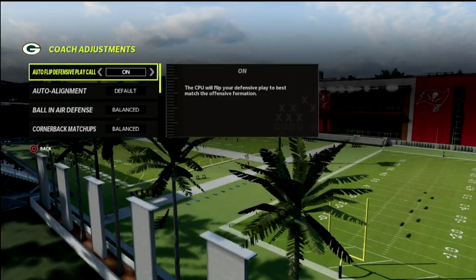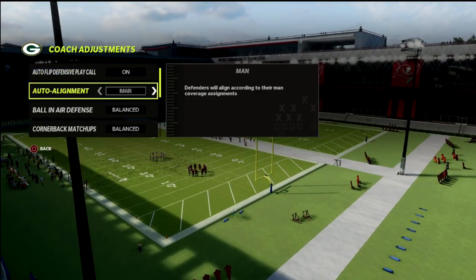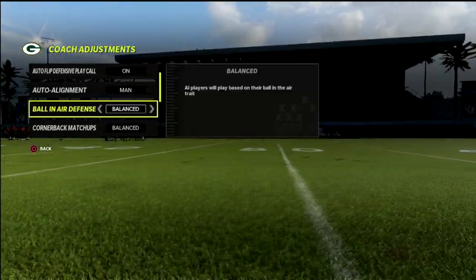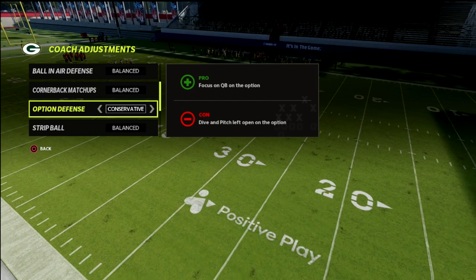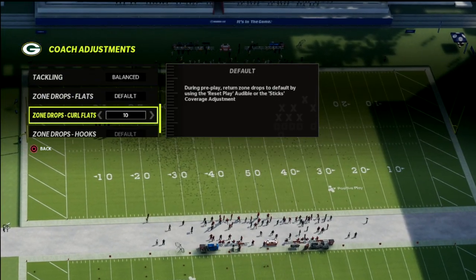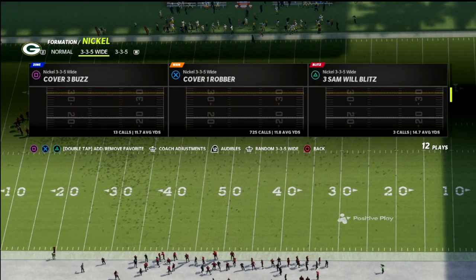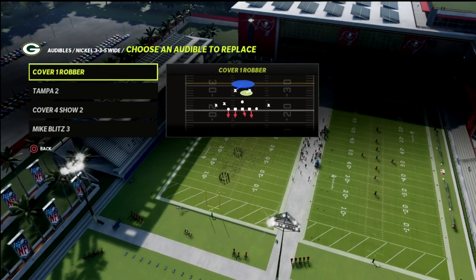We're going to be talking about a coverage out of the 3-3-5 wide. When defending trips, we want to put our auto alignment to man align, then set ball-in-air defense. Option defense on conservative is really important, and I like to take off my zone drops — so as you can see, I don't have any zone drop set.